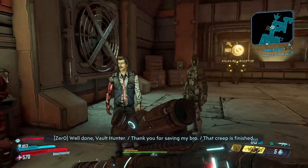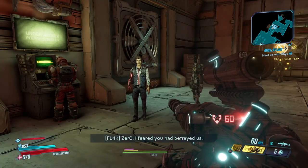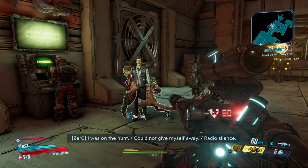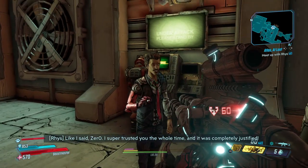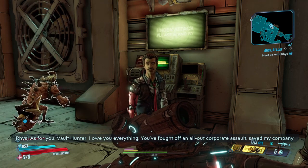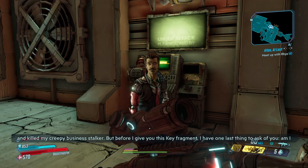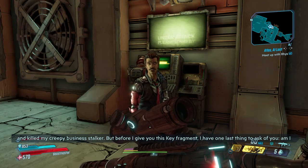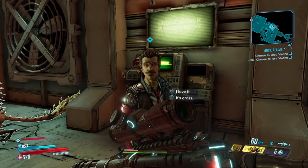Now we talk to Rhys. You have a very important choice to make here: do you like Rhys's mustache or not? You can make a second playthrough and choose the other option. I personally don't like him with the mustache - I don't think it fits. If you take the mustache he gives you a trinket of the mustache. If you say you like his mustache he'll give you Atlas-based cosmetics. Me, I don't like it so he's gross.